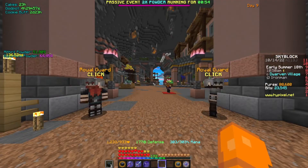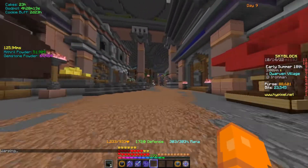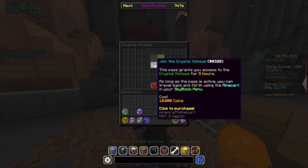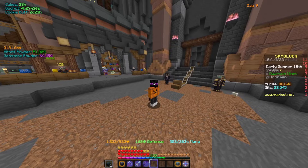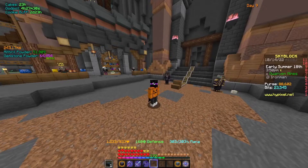It will load you right here every time. You spawn in and go straight forward — you'll see a little archway with loads of different colored glass on top. This is the Crystal Hollow. Speak to this person and it will give you a pass. It costs 10,000 coins but gives you access for five whole hours. You cannot access the area unless you are at least HotM 3.